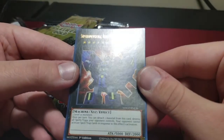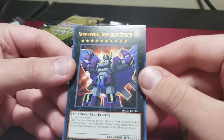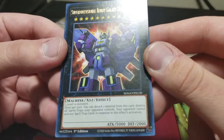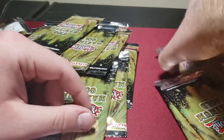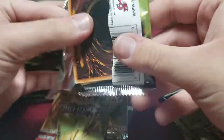Super Dimensional Robot Galaxy Destroyer — they could have just called him Zord or Gundam, but I guess that's the name. I don't know if he's any good at rank 10 — use him in rank 10 trains I guess. I don't play that deck, don't ask me about it — not yet at least.